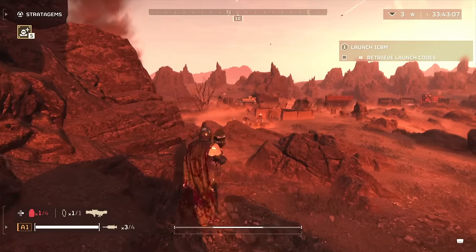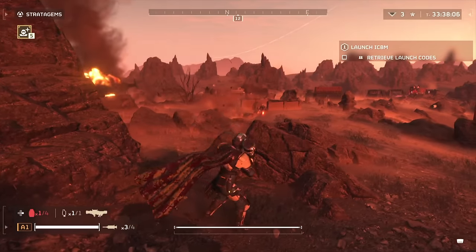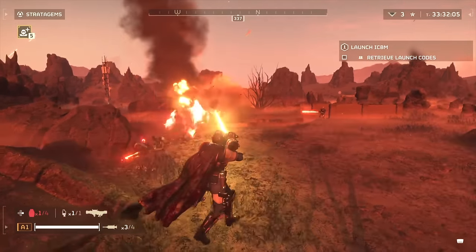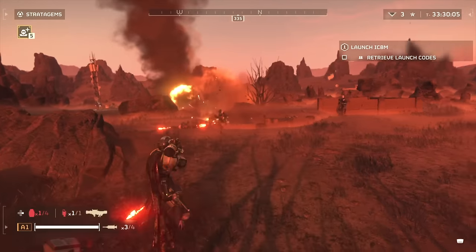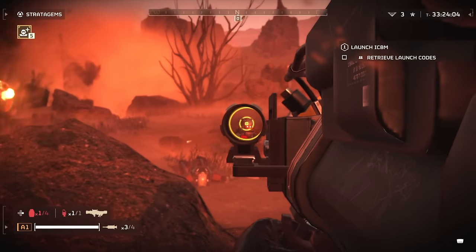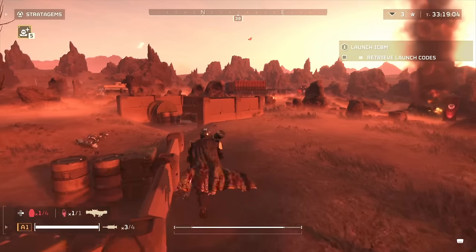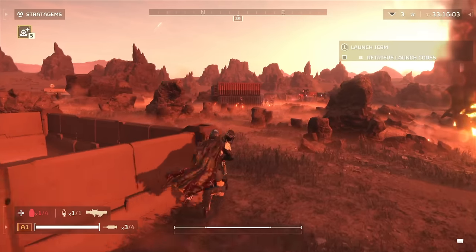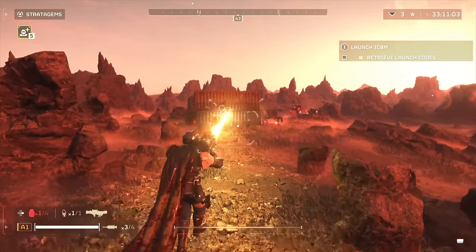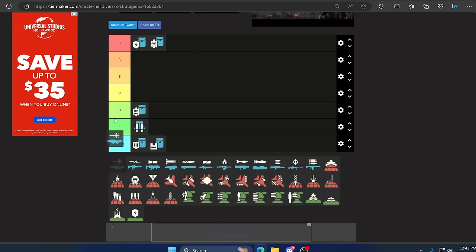Up next we have the Laser Cannon, one of my favorite weapons. It doesn't use ammo and is really strong. However if you're fighting something super armored from the front — like Chargers or Chicken Walkers — expect to do no damage. Surprisingly it's pretty good against both Terminids and Automatons, and if you know what you're doing you can rack up a ton of kills. It's great for crowd control and you can snipe things from a distance. It has a quick reload even if you overheat it. Fun to use with definite weaknesses, but good strengths — B tier.